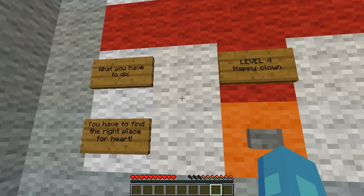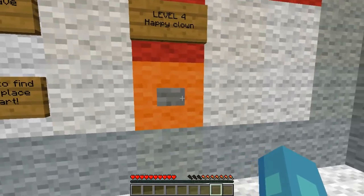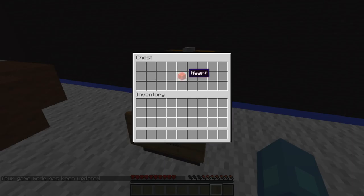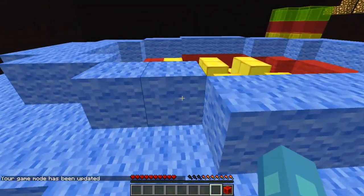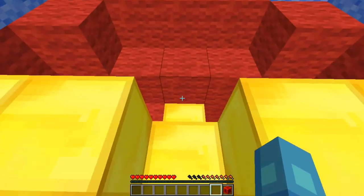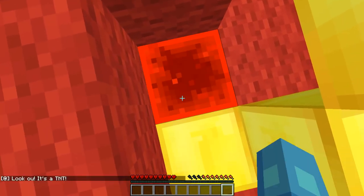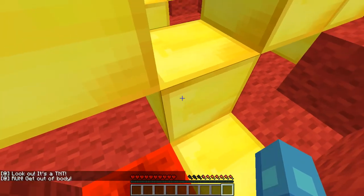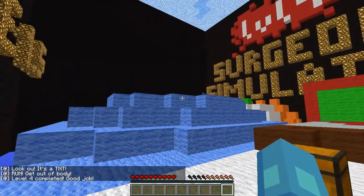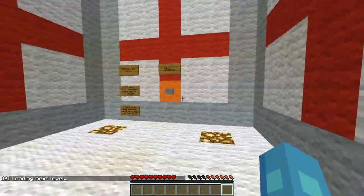Level four — happy clown. You have to find the right place for the heart. Let's get in here. There's the heart — that's all I need, but I have to find the right place for it. The right place for the heart would be up here, I'd think. Look out — run, run, run! I'm out of the body. Woohoo, I did it! That one was pretty easy. Everyone knows that's where your heart is!